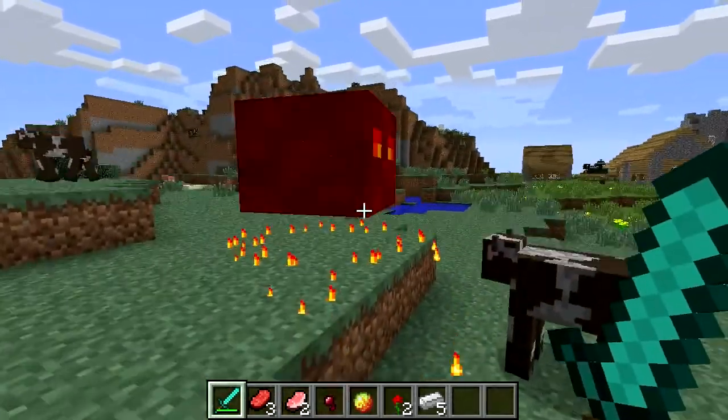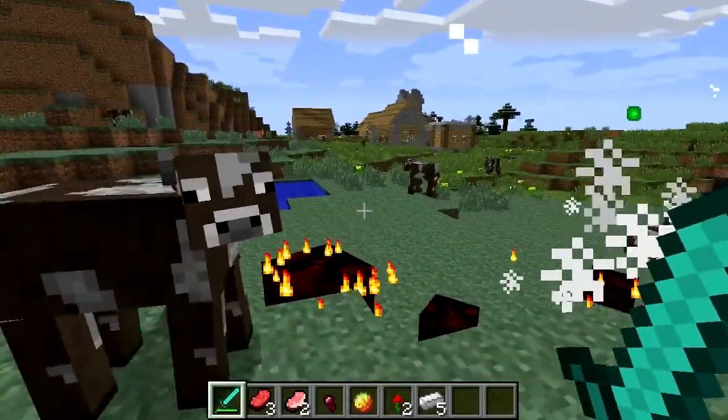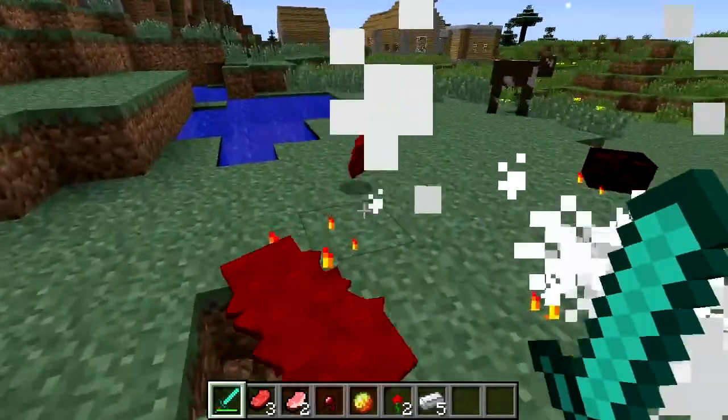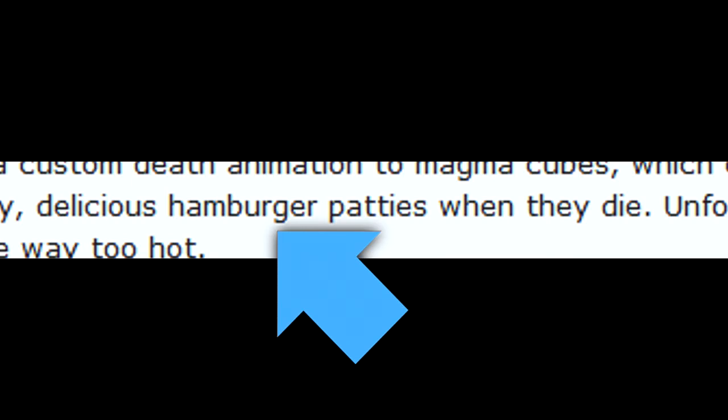And magma cubes turn into... decks of cards? Well, they're just hamburger patties. Makes sense.